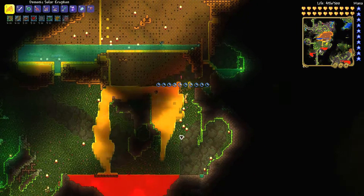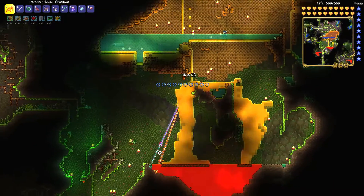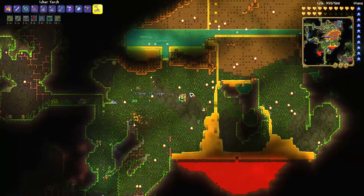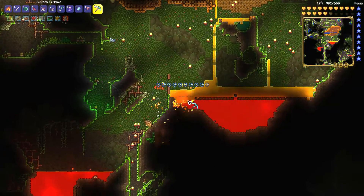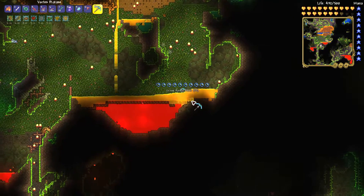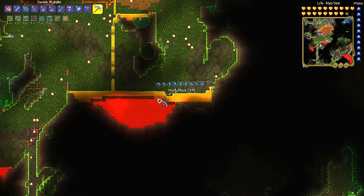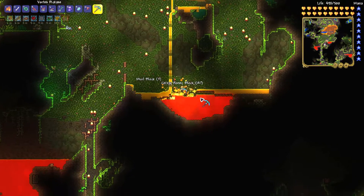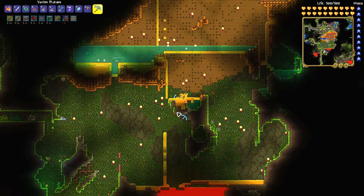If you want crispy honey blocks, you need to make honey come in contact with lava. As you can see on my screen, there was a lava pool directly underneath the beehive, so I let all the honey flow into the lava and it created a bunch of crispy honey blocks, which is really good. I think it's used for a fishing potion.